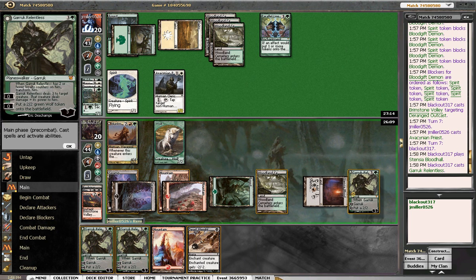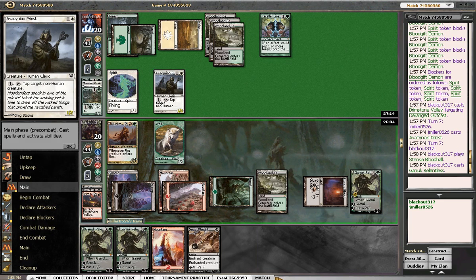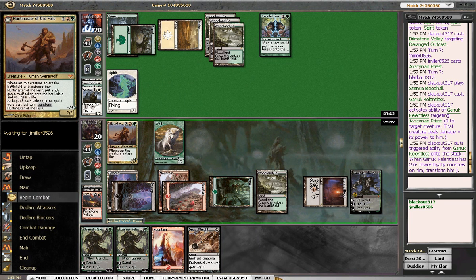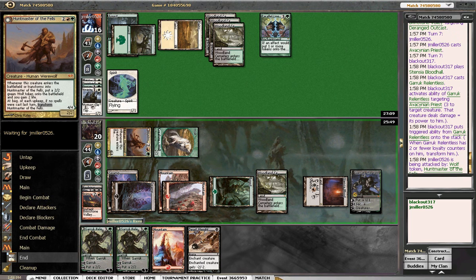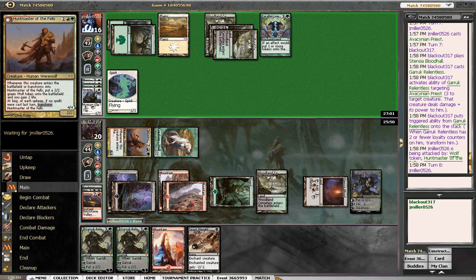Put him into play. He's gonna fight Garruk and lose, cause that's what I do. We'll give him the option to block here; if he doesn't block we're gonna just kill his token with the Deadweight. Okay, so he wants to swing at Garruk, so we're gonna let him. Having two Garuks is fine.